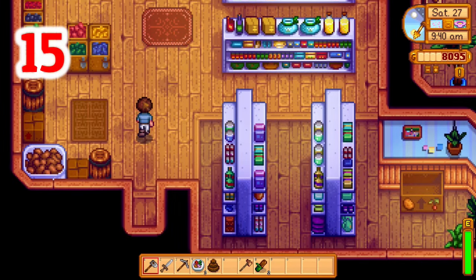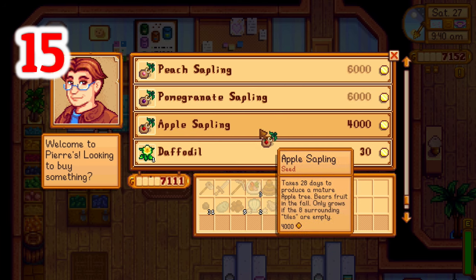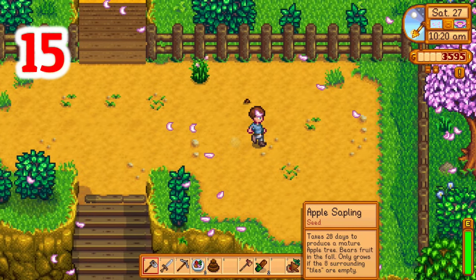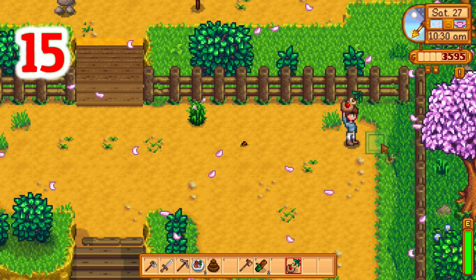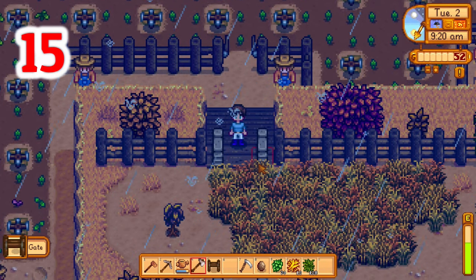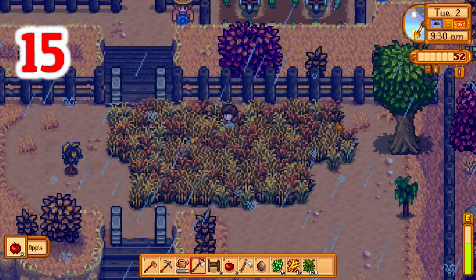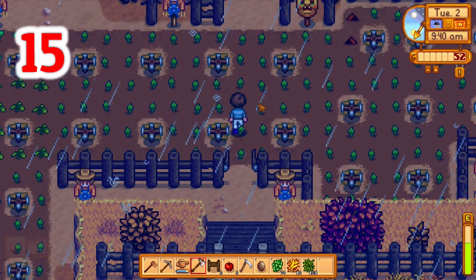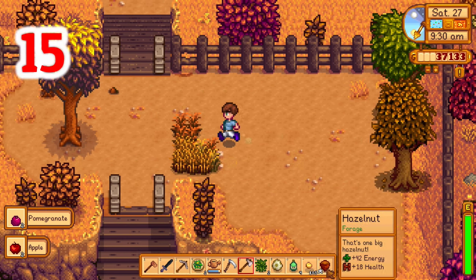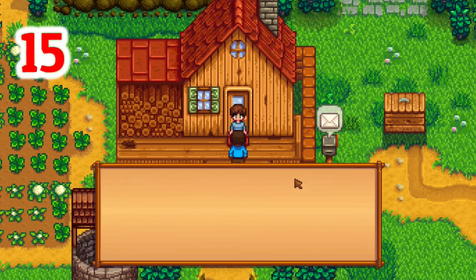Number fifteen: if you're going to buy one fruit tree in year one, I recommend the apple tree. It is one of the least expensive trees and you should have enough money to purchase it in early summer. It takes a full season to grow, so if you plant it around the first to third of summer it can be ready to produce apples for the entire fall. Apples are used in several bundles, make a great gift for most townsfolk, and can be turned into wine for even more profit. If you have quite a bit of money by mid to end of summer, I also recommend buying a pomegranate tree, which allows you to select the mushroom option from Demetrius — good for mine sustenance and quick cash — so you don't have to choose the bat option.